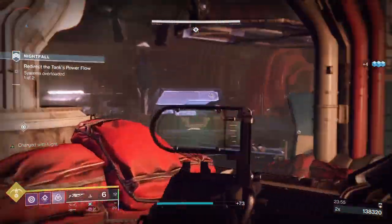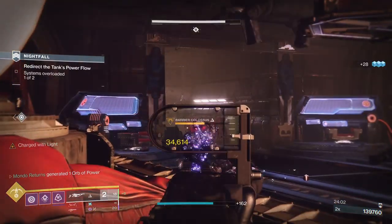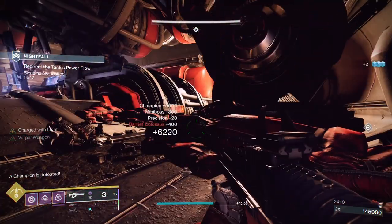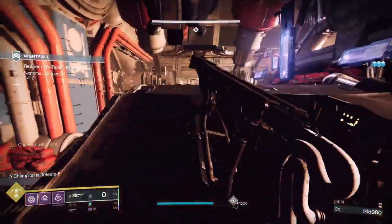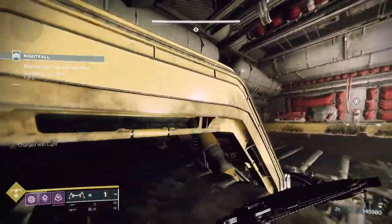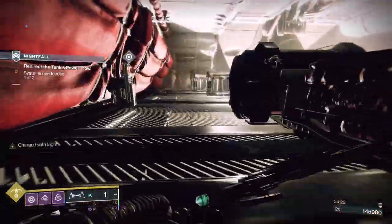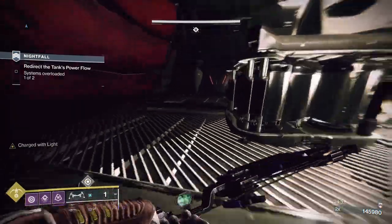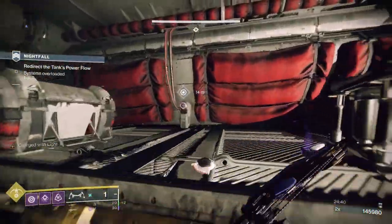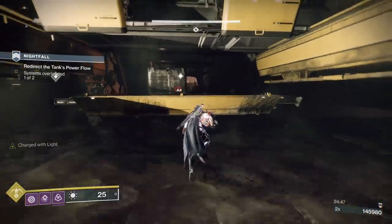Once you've cleared these ads — there'll be another Centurion and Gladiator around here — go invis and sweep around to make sure. There'll be two elite Cabal and a barrier champion here. I'm using the Arbalist. Breaking the shield should give the reload, but I don't think I let the shield appear properly that time — that's why I broke it so quickly and didn't get the reload. Once you get the orb, we're nearly done with this area, and after this it's the boss.